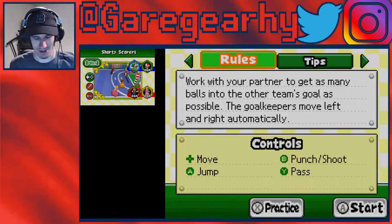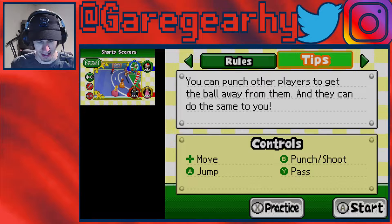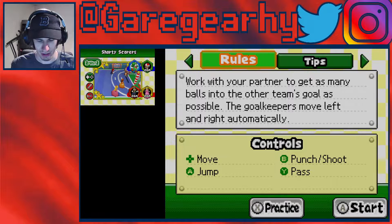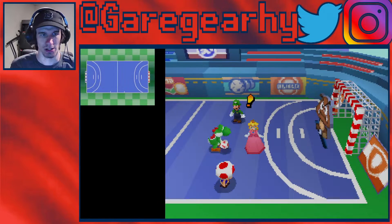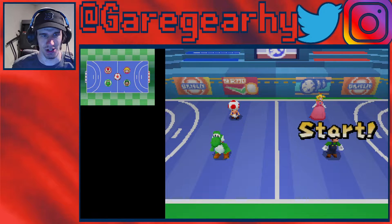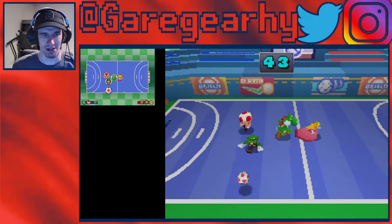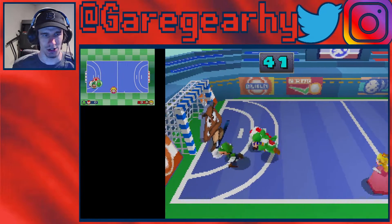I think I could use a pin. So this is a soccer one. Move is the pad, jump is A, punch, shoot is B, and Y is pass. I don't know why you would have to jump, but shoot is B, Y is pass. It is not just soccer. Oh, I think I understand why jumping is important.